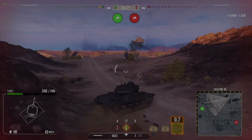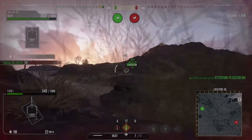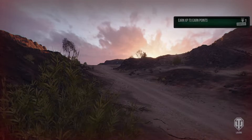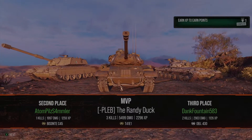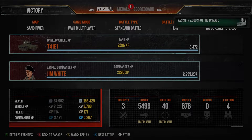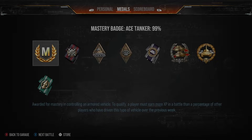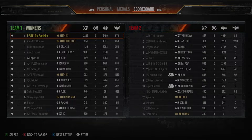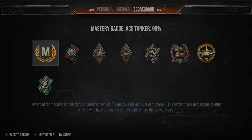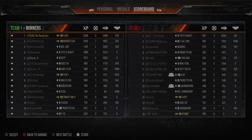Just as I try to find him, he didn't get proxy spotted and was hiding up there, but thankfully our 60TP gets rid of him and that brings us to the end of the replay and the video. We finished with three kills, 5500 damage, close to 700 assistance, ace tanker, and high caliber. This is a tank I'm going to play quite a bit — I know I can probably get even bigger replays in it because it's capable of some massive games. I hope you enjoyed the replay, and as always, thank you so much for watching. Happy tanking!